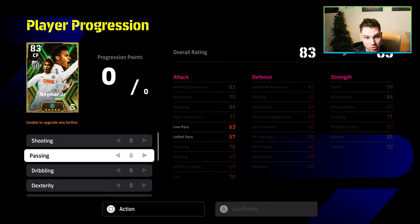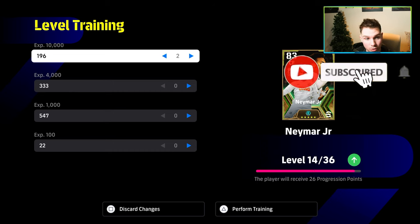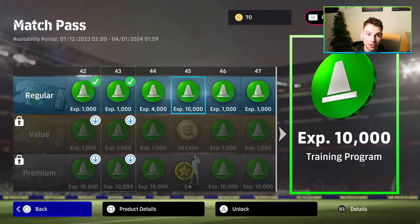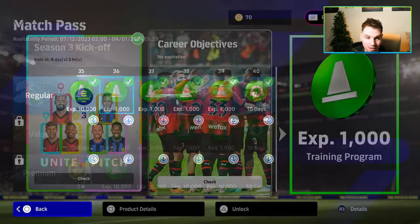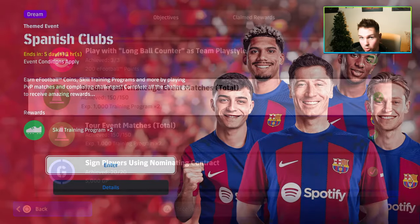Every single player starts off on level one and it's up to you to train them to their full potential. But trainer XP can be harder to come by now in v3.2 - that's where this guide comes in. Make sure to like and subscribe. Most players including the new free Neymar are going to take about 100,000 XP - most take between 40,000 and 100,000.